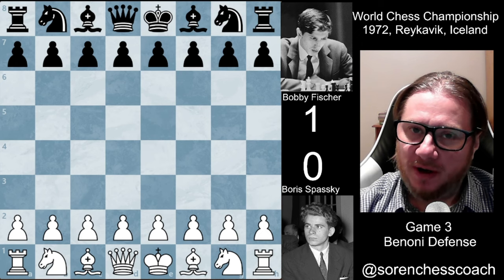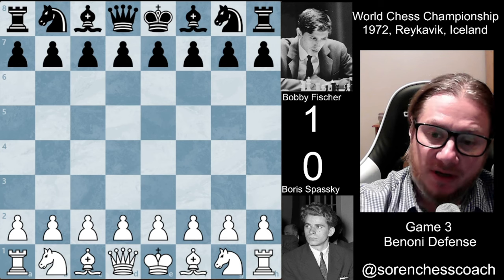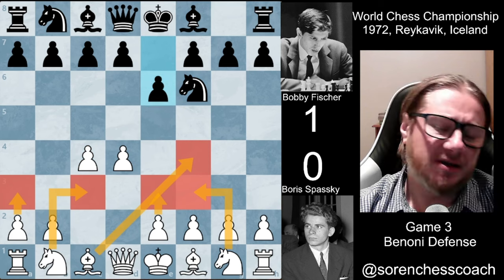Now, Spassky is going to be white, Fischer is going to be playing black. We're going to be having a Benoni defense — well, it's going to be transposing to a Benoni defense. It starts as the Indian game.